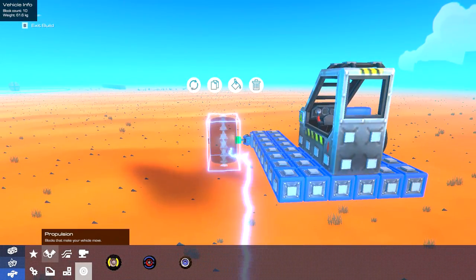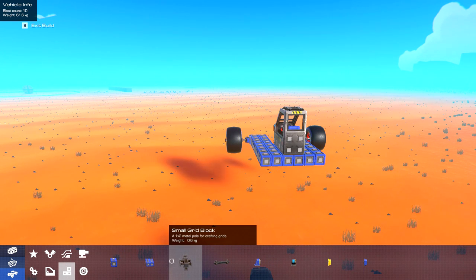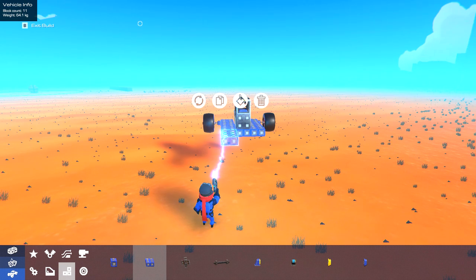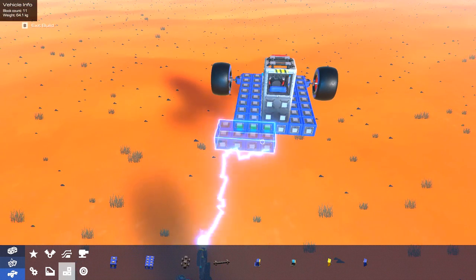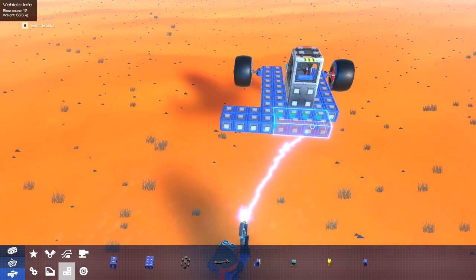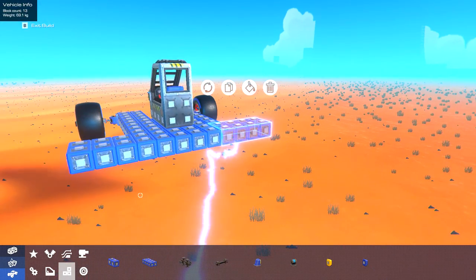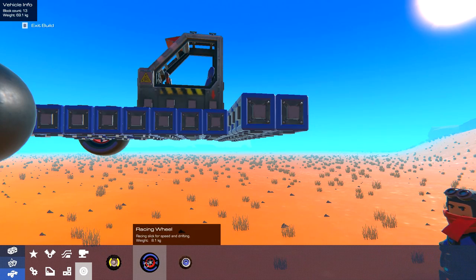Now we've got that, let's get to work putting some engines on the back. I'm thinking a bunch of engines - a lot of engines. I'm not thinking maybe an engine here or there, I'm talking engines everywhere. Let's rotate on its x-axis. I want to get like a really big booty for the thing so we've got enough space for all these engines. Copy and paste it along. We're obviously gonna have wheels on the back as well, so we should probably get to work on that.